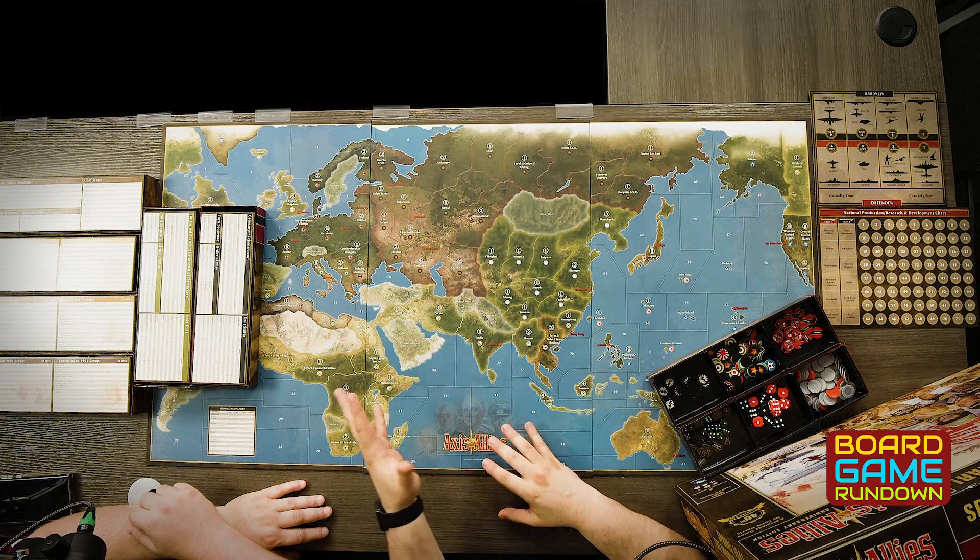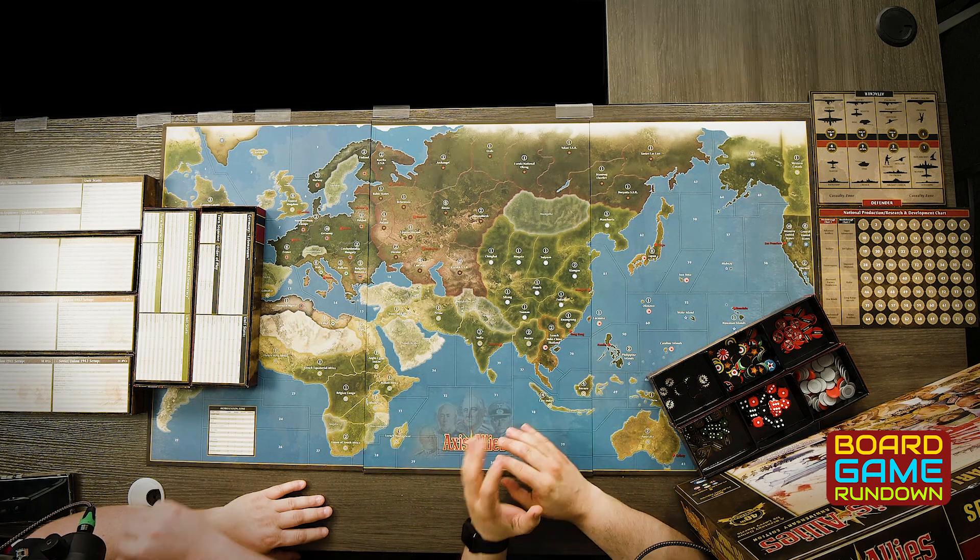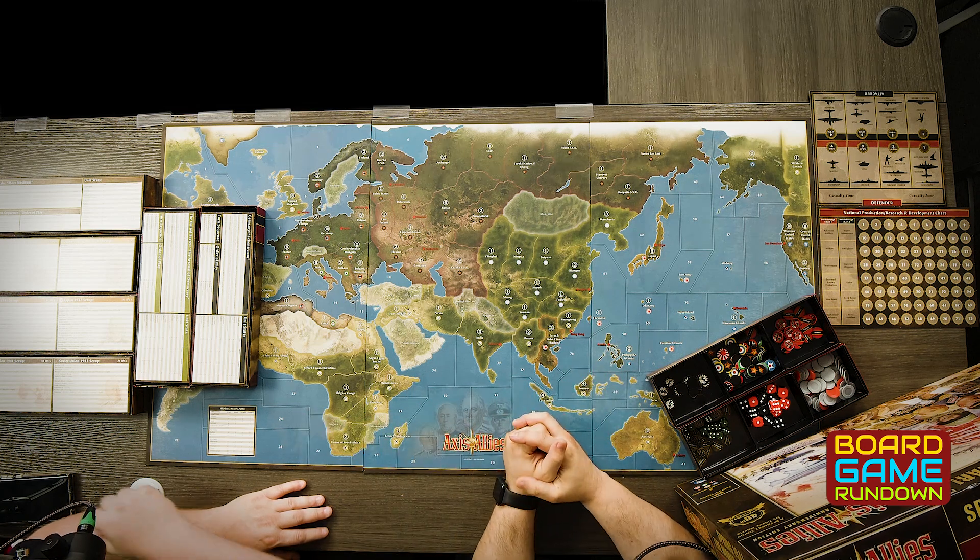That's pretty much my biggest pros and cons. The colors are terrible but the map is awesome. Italy being its own country is very cool, and the way they do the goals for each country is fantastic. On the Board Game Rundown, we each give a score from zero to ten — we use .5s for variance — then we average the scores together and put that out on our Discord, BGG, and things like that.